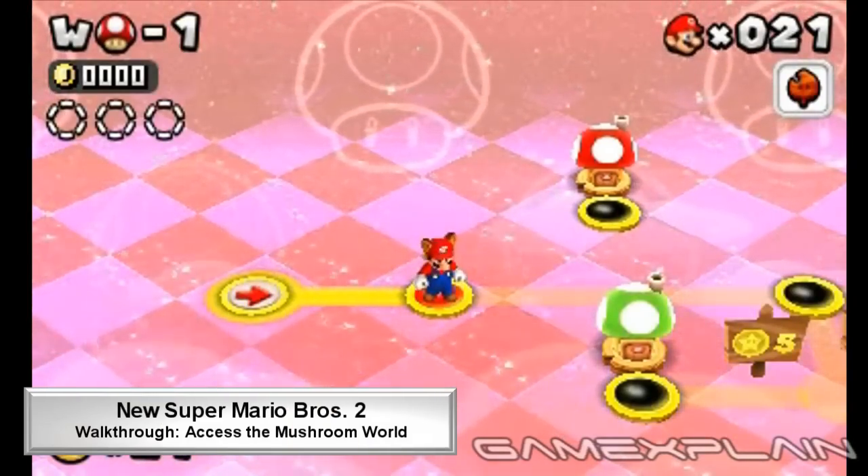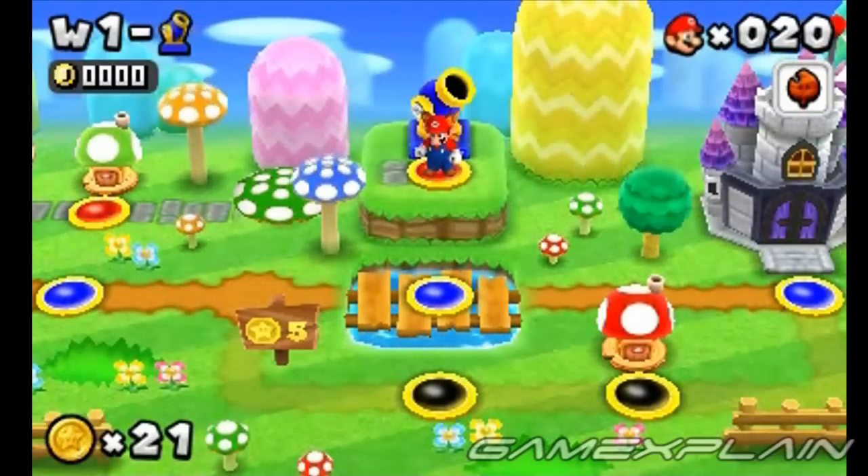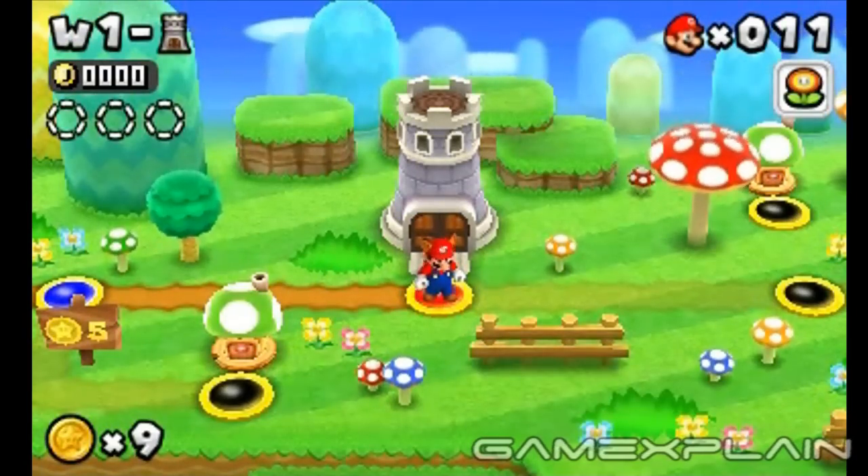So you want to know how to reach the Mushroom World? The only way there is by using the Cannon in World 1, but finding the path to it is a mystery in and of itself. For that, we'll have to head to World 1's Fortress, which contains a secret exit.